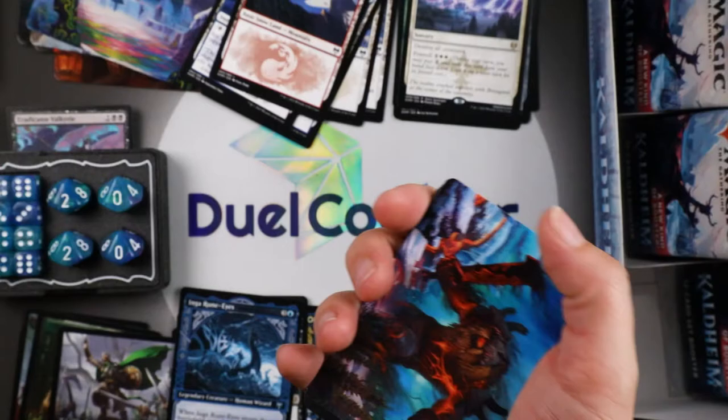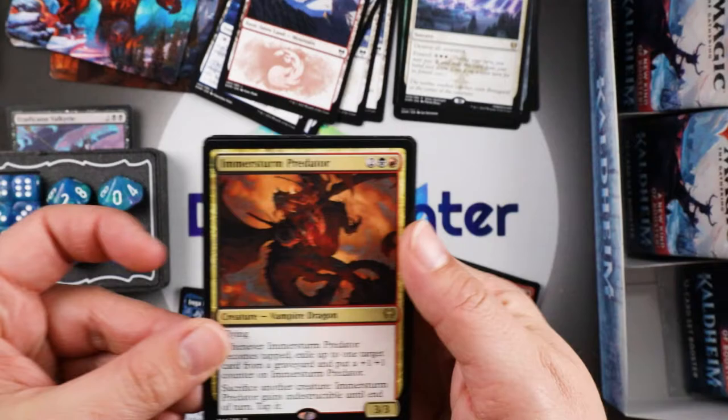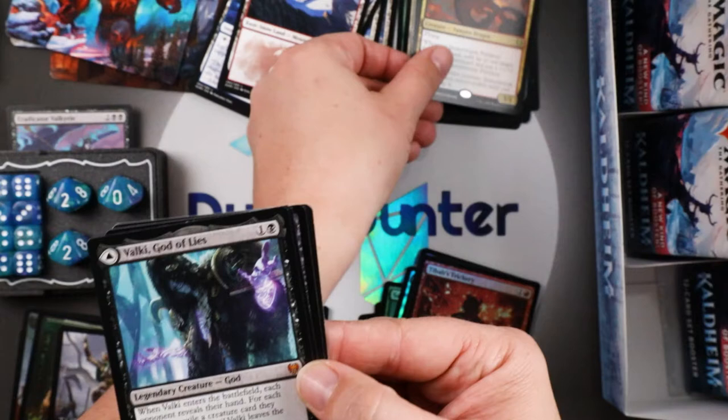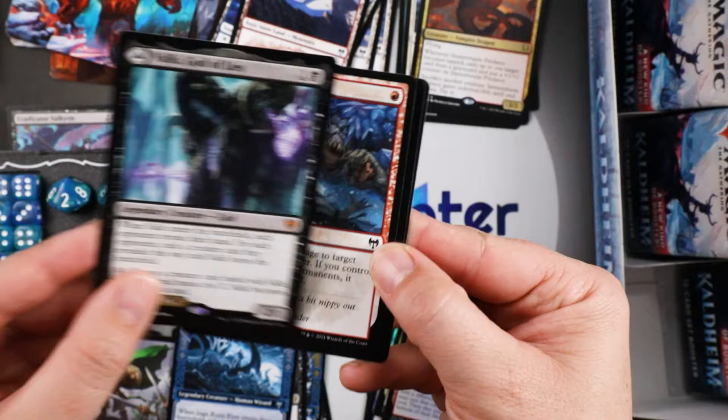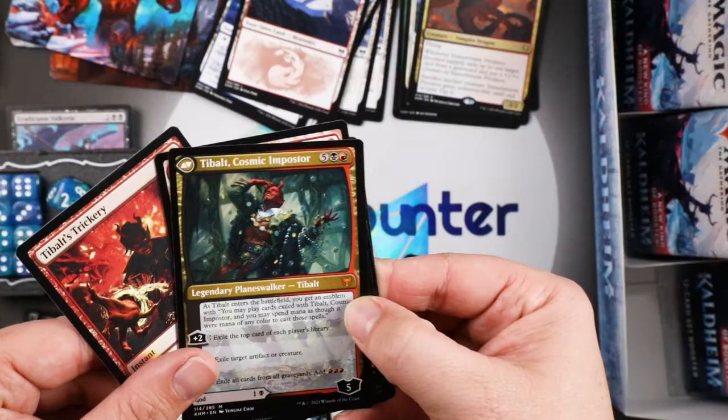Tybalt's Trickery — he's a tricky one, he's a trickster. As soon as the set came out they banned him, it was too powerful. That card was immediately banned, it was just too strong. So now you know — if you play against Robert, he's got a foil Tybalt's Trickery and you're probably gonna die. That is the second most expensive card in the set. Bolki God of Lies is a double-sided card — it's also got Tybalt the Cosmic Imposter on the other side. Bolts all over the place!